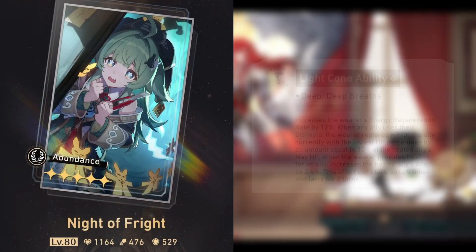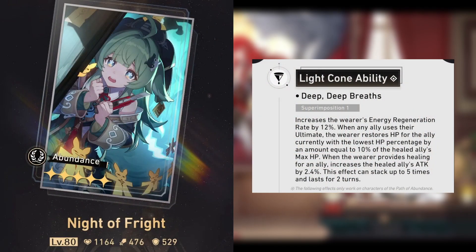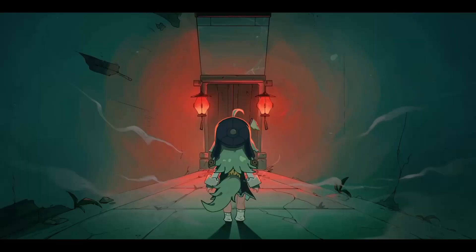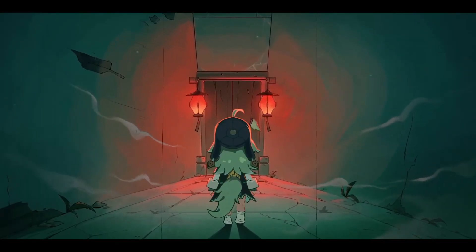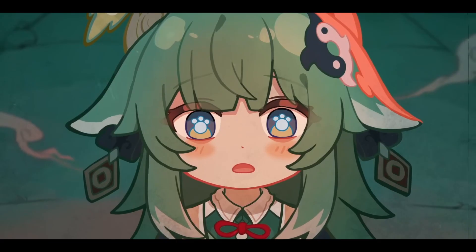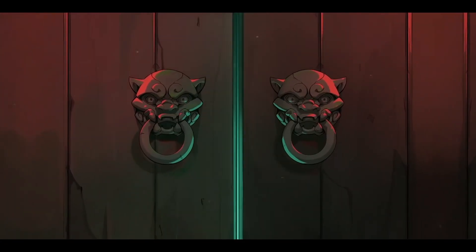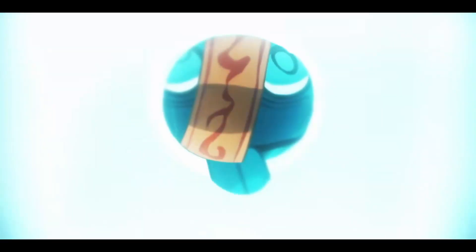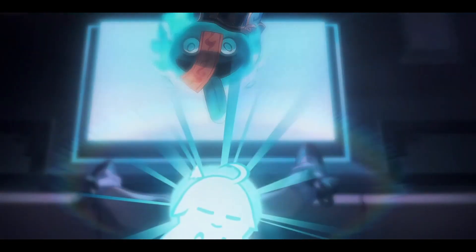Now let's move on to the light cones. Her light cone, Knight of Fright, increases her energy regeneration rate by 12%, allows for a 10% heal of the max ally's HP when they use their ultimates, and also provides up to a 12% attack boost to all allies that are healed, lasting two turns. With this information, we can analyze that Huohu may actually need a bit of energy to get herself going. The 12% energy regeneration on the light cone is a really good pickup, as well as the extra healing from when allies use their ultimates. It pairs incredibly well with Huohu's kit and there's no loss of stats at all.